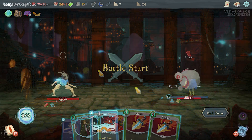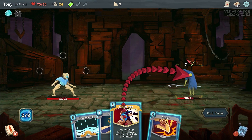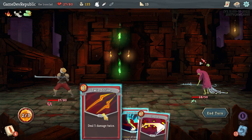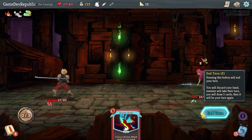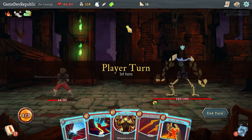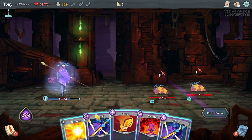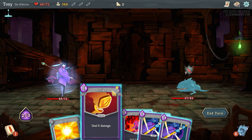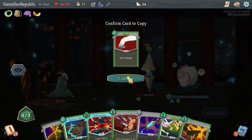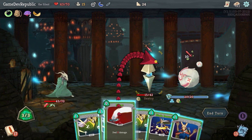Slay the Spire combines card mechanics with the fact that the player has limited energy and card draws. Each turn, the player is forced to choose between playing aggressively, defensively, or strategically. Since health doesn't automatically regenerate at the beginning of each encounter, playing aggressively to end fights quickly comes with the drawback of not having enough health to win the next battle. Playing defensively can lead to long, drawn-out battles that slowly zap the fun out of a playthrough. Playing tactically, however, can offer the best of both worlds — but players will need to intelligently design their decks, taking advantage of the synergy between each card and their character's unique abilities.